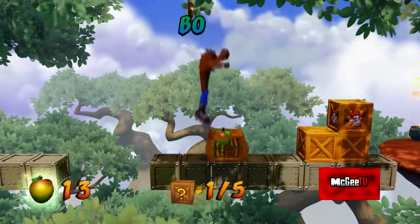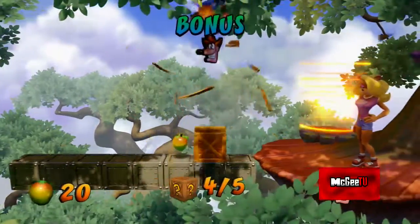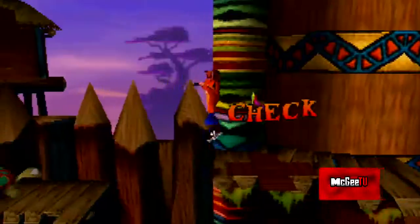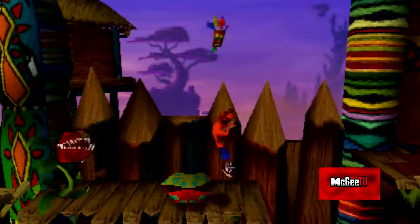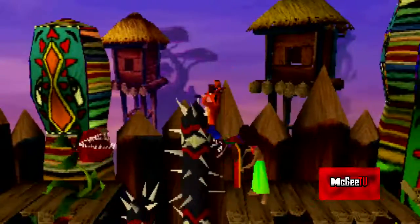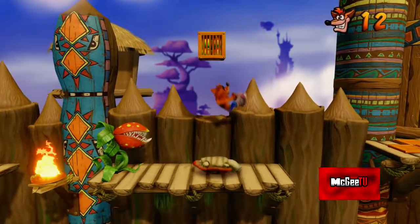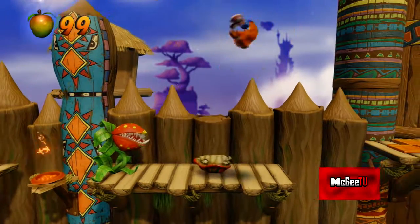Rather than merely applying a new coat of paint, the developers created new animations and new graphics to breathe life into the low-resolution polygons of yesteryear. While impressive for the time, the character models in the original Crash Bandicoot definitely show their age. In particular, a few enemy characters are simplistic and lack detail. The massively higher polygon count combined with new animations found in Crash Bandicoot Insane Trilogy bring these enemy characters to life.